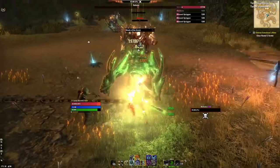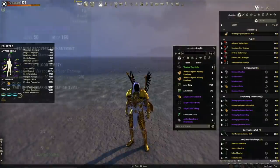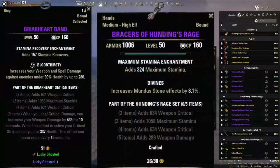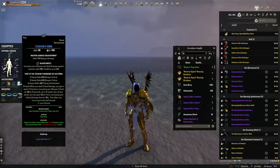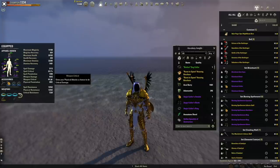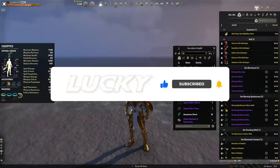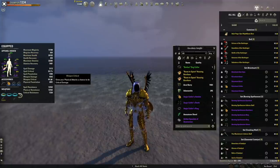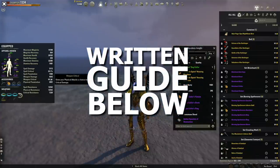I intentionally ran this build through Vateshran Hollows with an assortment of blue and purple gear just to show you don't have to have everything golded out to be effective. I absolutely destroyed veteran Vateshran Hollows with blue jewelry and purple gear. I do have gold weapons and highly recommend you gold your weapons out first — that does the most for your damage. For starter gear, you can run Briarheart and Hundings in any combination — that'll be perfect until you can get into dungeons and farm Dagon's and Zagvin.